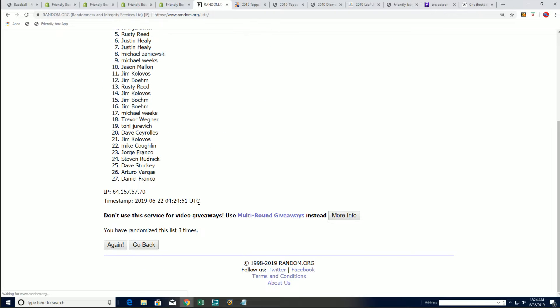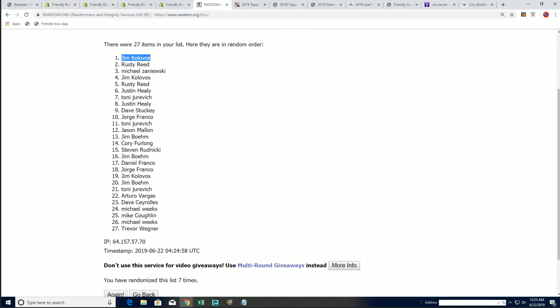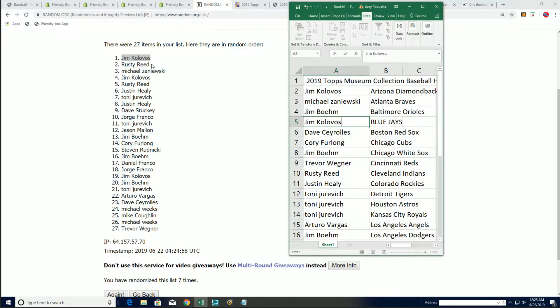These are free teams in Museum. Lucky number seven — Jim Kay gets a free team. Jim, you've got the Blue Jays. And Rusty picks up the Yankees for free in Museum Baseball.